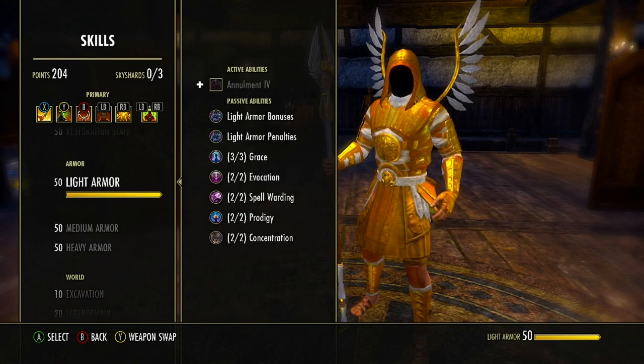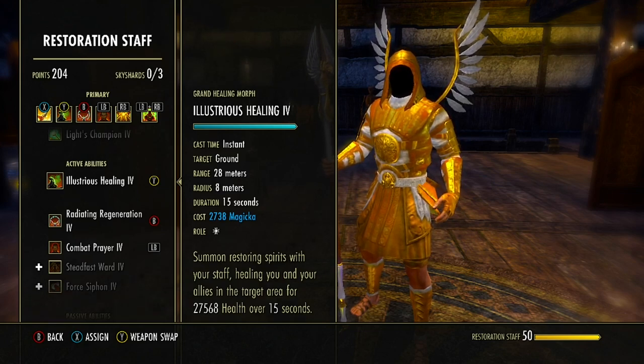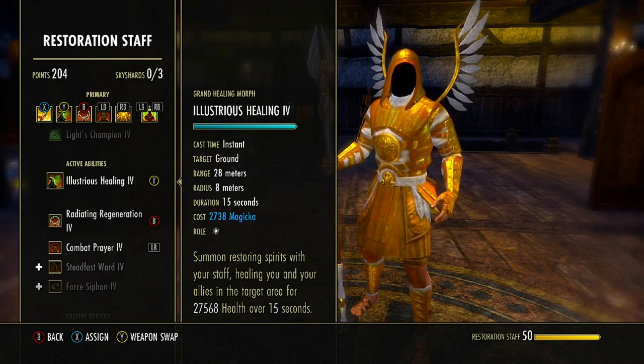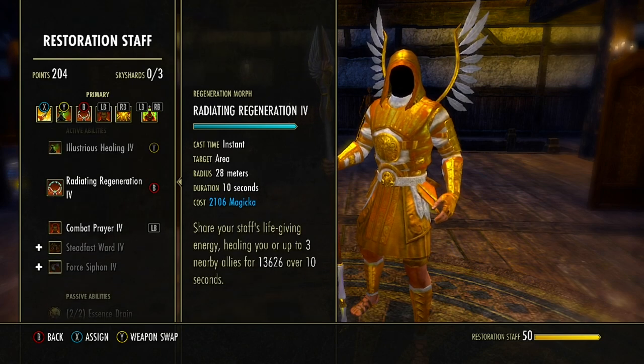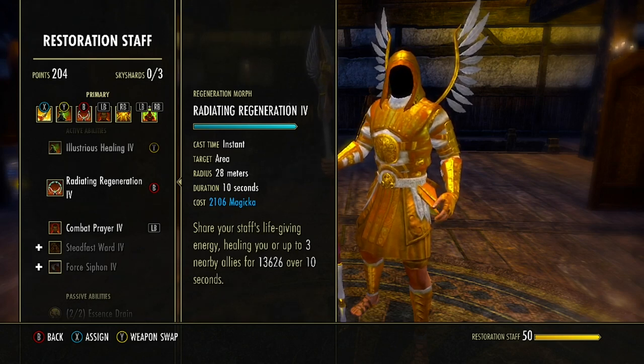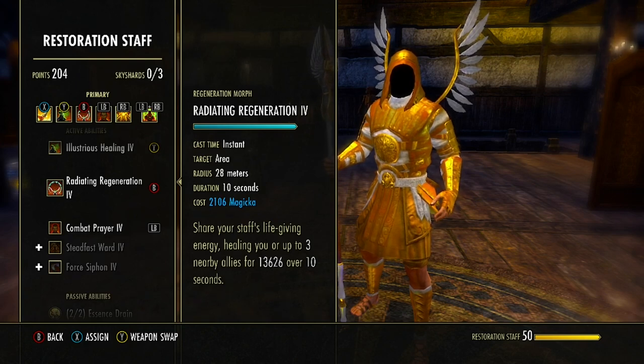Next ability is in the Restoration Staff skill line — the first ability to unlock, starts as Grand Healing, morphed to Lustrous Healing. This can be cast up to 28 meters with an 8-meter radius, lasting 15 seconds, healing us and allies in the target area over those 15 seconds. Next, still in the Restoration Staff skill line, the second ability — starts as Regeneration, morphed to Radiating Regeneration. This targets allies up to 28 meters for 10 seconds, healing us or up to three nearby allies. Most of the time I like to double cast this, especially in a four-man group, to have better odds of healing myself and all three other allies.